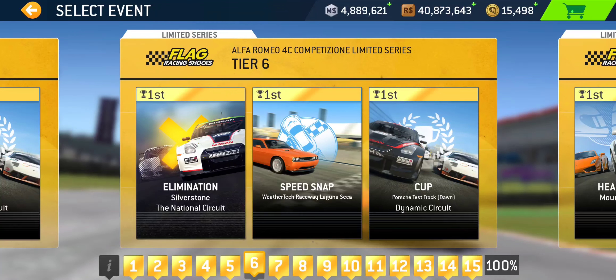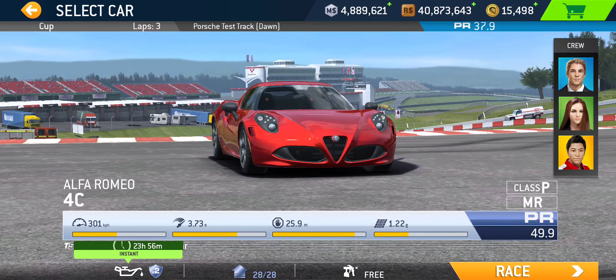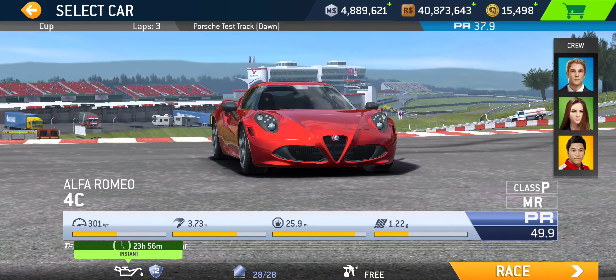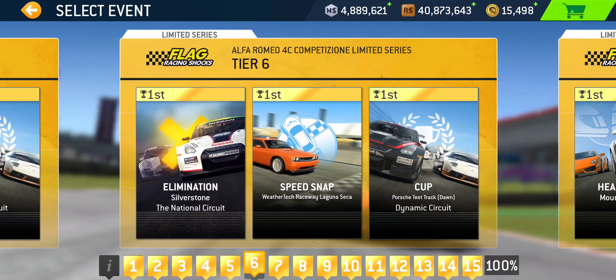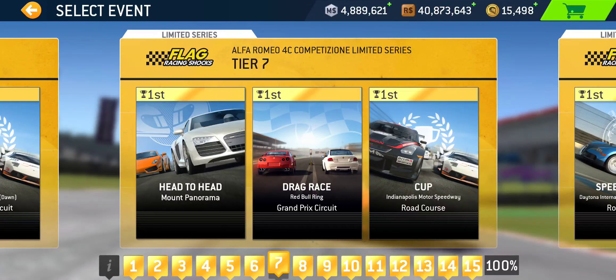Tier six: we got Elimination at Silverstone National, Speed Snap at Laguna Seca, and the Cup at one of the slowest circuits in the game — Porsche Test Track Dynamic Circuit — three laps, short though, PR 37.9 required. Very technical circuit; I do enjoy that circuit, although it could get a little claustrophobic — very narrow. It's not a street circuit but it is pretty narrow.